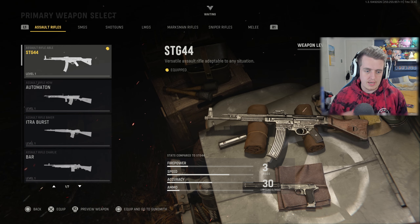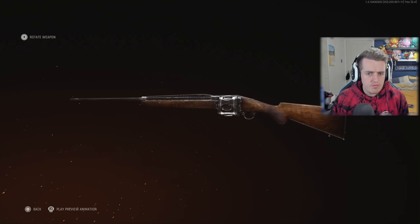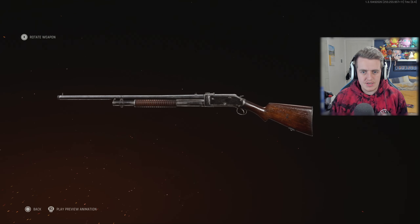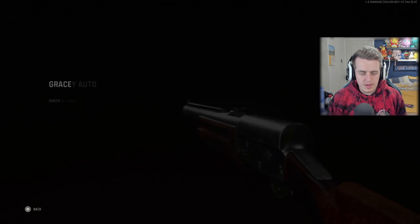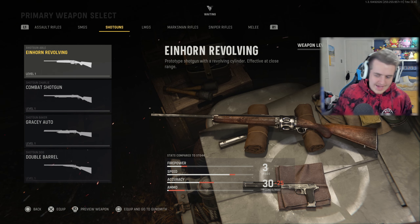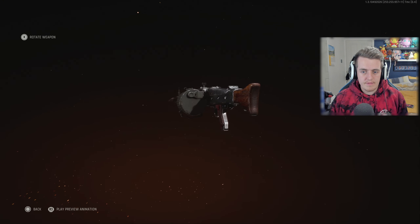Moving on to shotguns — unfortunately we only have four. The first is the Einhorn Revolving, which looks pretty cool. Then the Combat Shotgun, a pump shotgun. Then the Gracey Auto — whoever came up with these names. And the Double Barrel Shotgun — if you can get the sawn-off attachment, it's going to be awesome. So four shotguns.